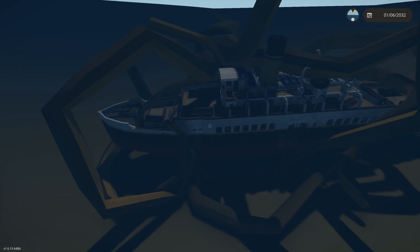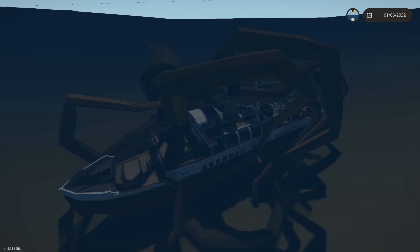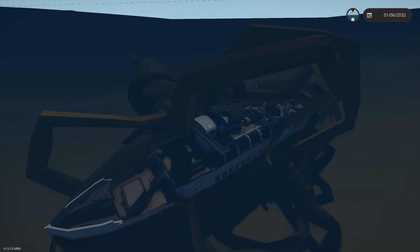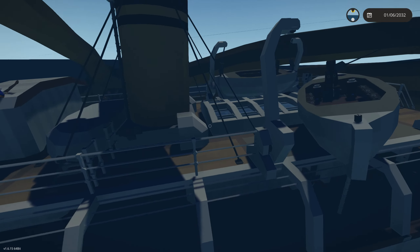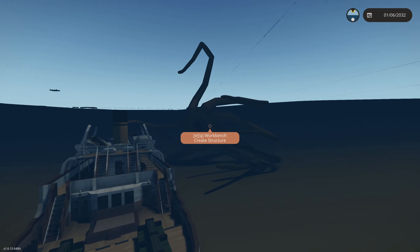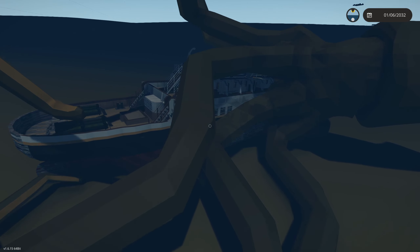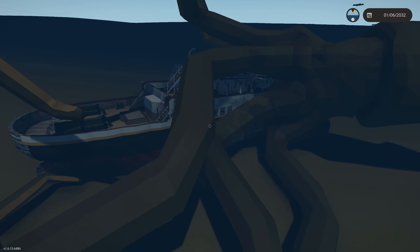There's our ship — thank you guys so much for watching today's episode. If you want to help support the channel and make more videos, please consider joining the channel below for just one dollar a month. Today's Bible verse is 1 Peter 5:7 — 'Cast all your anxiety on him because he cares for you.' A really really good one. God bless you, I'll see you guys in the next one.